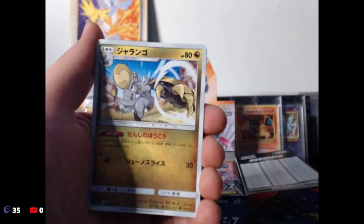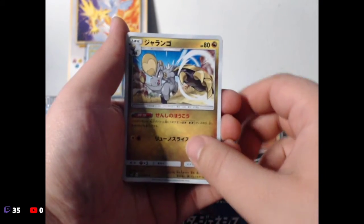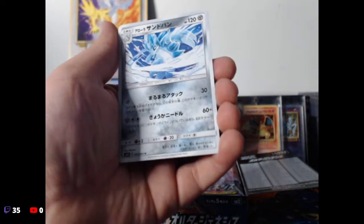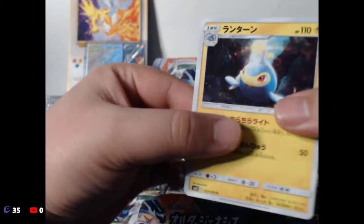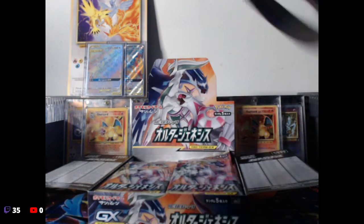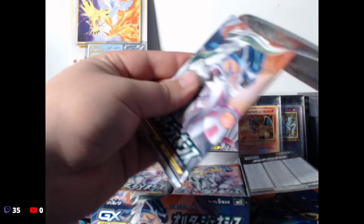You know, there's something so dope about just the regular rares. We have this guy, the seahorse, and Sandslash, and the Lanturn. Okay, well that kind of sucked — we didn't get anything good. But it's okay. I have a pair of scissors right here. Let's see, that was dumb, I didn't even cut it all the way.